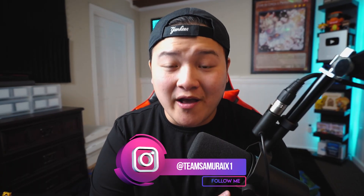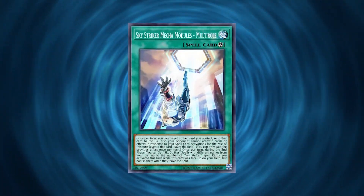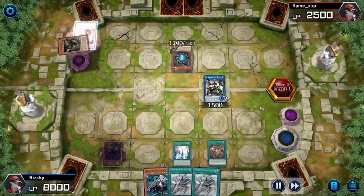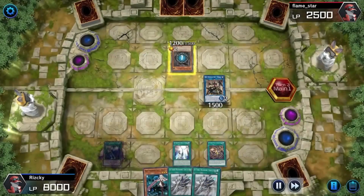The only Ultra you need for the main deck is Engage, aside from Kagari in the extra deck. You've got three Multirole in the deck as well, so it's very powerful and super consistent. Also, this is one of the decks that doesn't hard lose to Maxx "C" — and once you hit Platinum range, Maxx "C" is literally everywhere. Sky Striker is super resilient to it.